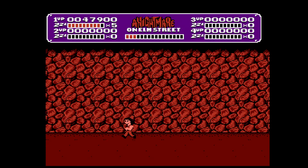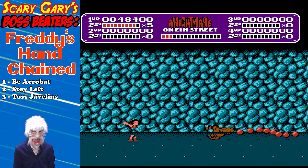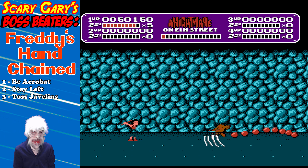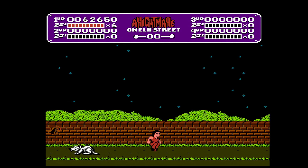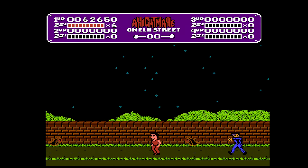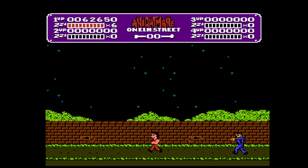The first boss in A Nightmare on Elm Street is Freddy's Hand, but it's chained up thankfully, so we just gotta stay on the left side of the screen. Be the acrobat — you should have picked up this token during the stage — and just toss the javelins. If you stay all the way to the left, Freddy's Hand can't get ya, so just be patient, you'll take him down. Yeah, if you stay on the left for that first boss with the acrobat, you have no reason to take any damage.